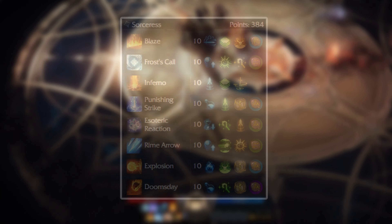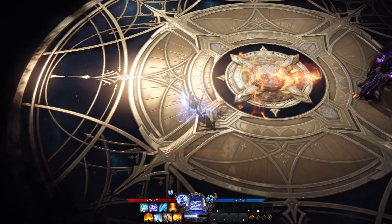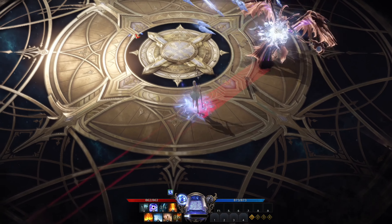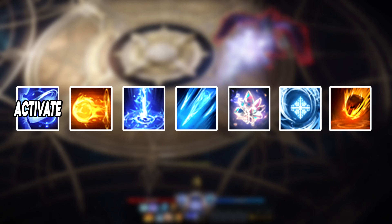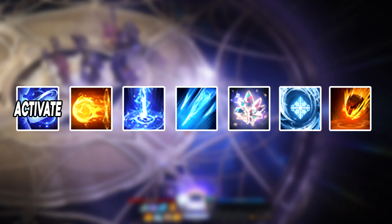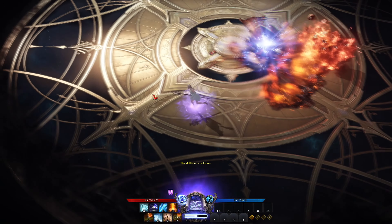In the super late game you'll have more than 350 points to spend. The best Sorceress rotation is to first use a few damage skills to build up your identity meter, then when arcane rupture is available, activate it and use explosion → punishing strike → rhyme arrow → esoteric reaction → frost call → and finish with the big doomsday ability. If you are looking for the highest damage build in Lost Ark, this is the best Sorceress build for you.